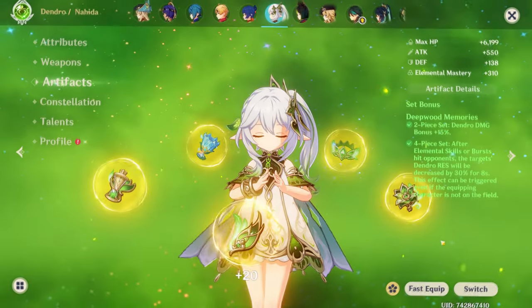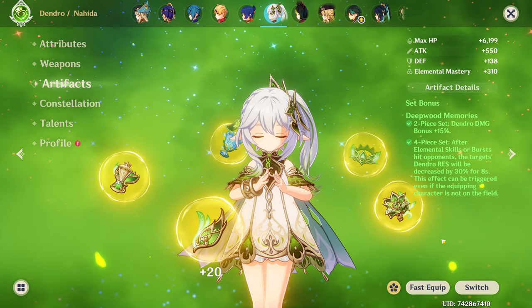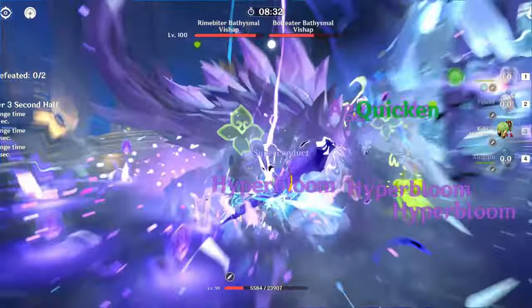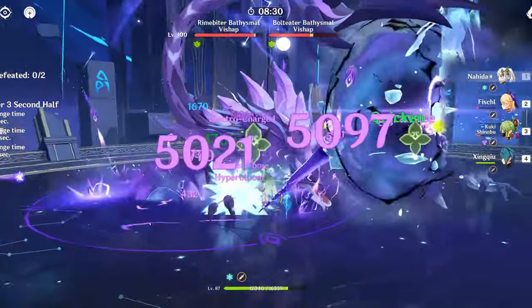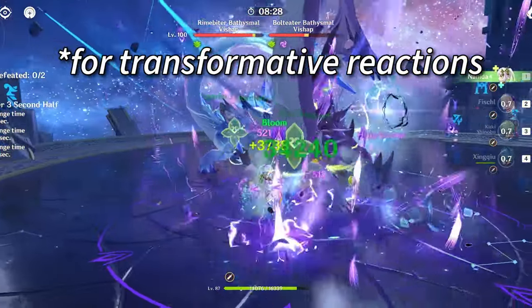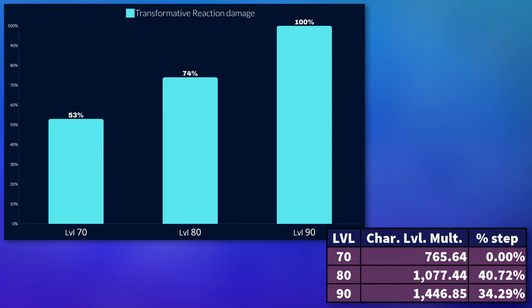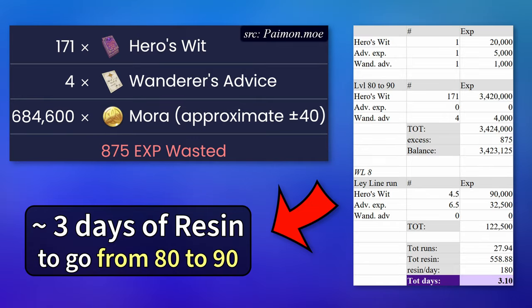That's why one of your characters should absolutely use the Deepwood set to shred Dendro resistance, increasing damage by usually more than 20%. Too many players ignore how freaking massive the damage gained from raising your characters all the way to level 90 is. Just to make you understand: from level 70 to 80, the reaction gains 40.7% more damage, and from 80 to 90, it's 34.3%. It's a huge gap, and it only costs a few days of resin.